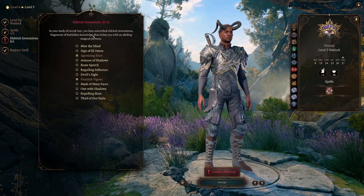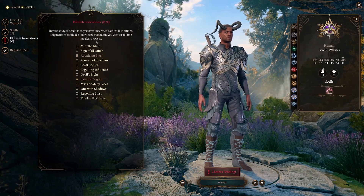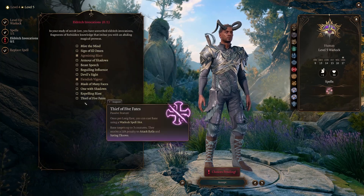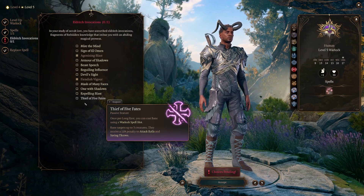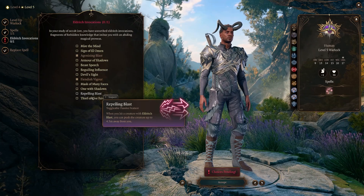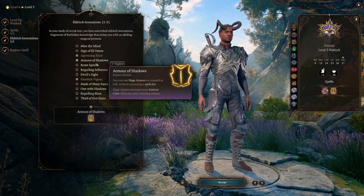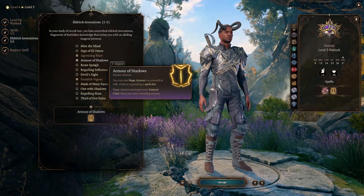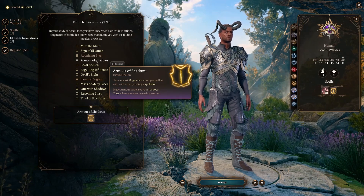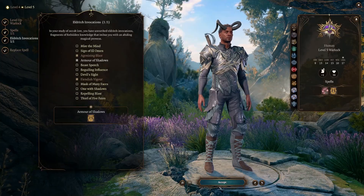Eldritch Invocations — in your study of occult lore, you have unearthed Eldritch Invocations, fragments of forbidden knowledge that imbue you with an abiding magical prowess. All of these sound really good. Like this one — I can cast Bane on creatures without using a spell slot. Repelling Blast: whenever I cast Eldritch Blast I can push them away. I'm leaning toward Armor of Shadows because you can cast Mage Armor on yourself at will without expending a spell slot, and he has very low armor class — I think it's 12. But he's wearing armor, so I don't know if that'll be useful. I'll save it and see.